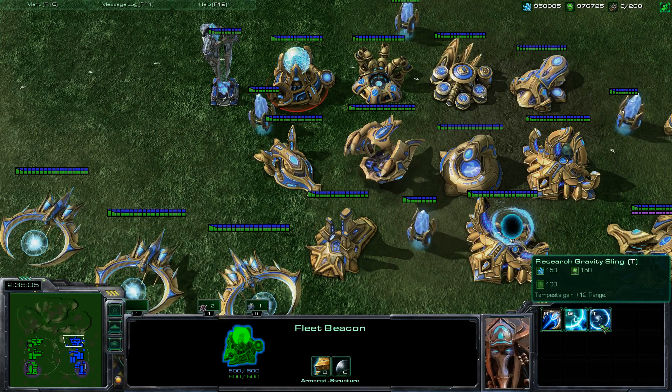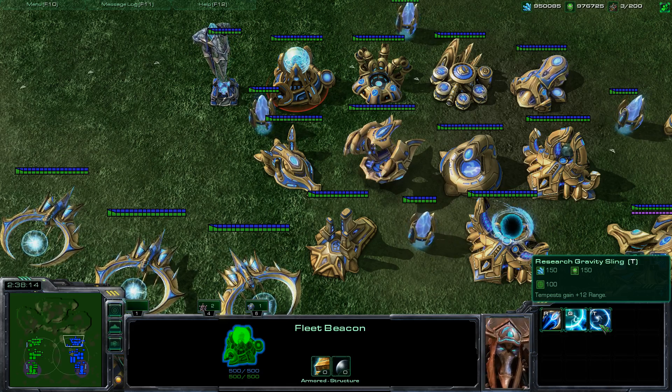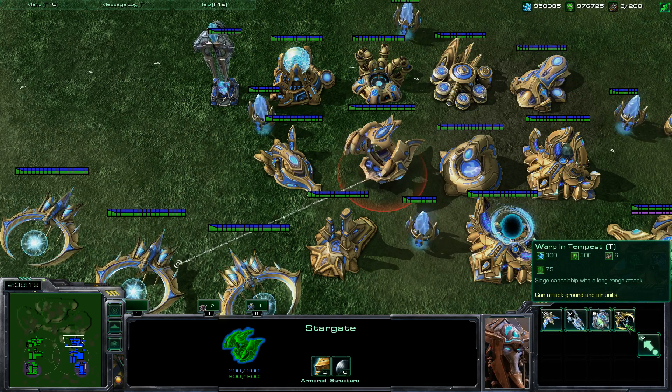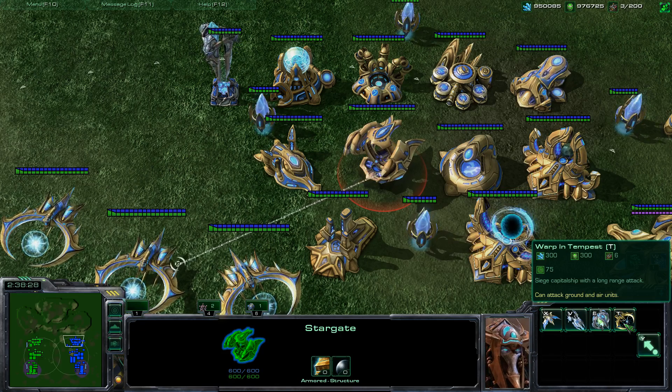That's not a mistype — it's actually 12 extra range. The upgrade is 150 minerals, 150 gas, and it takes 100 seconds to research. The Tempest's hotkey is T by default, costs 300 minerals, 300 gas, 6 supply, and has a 75 second build time.